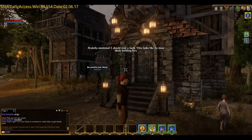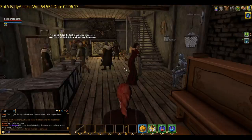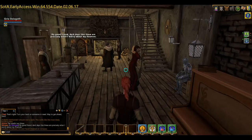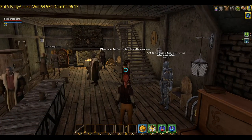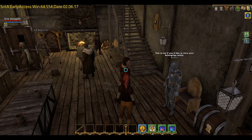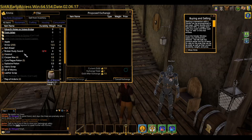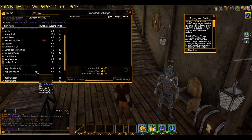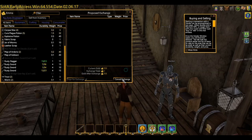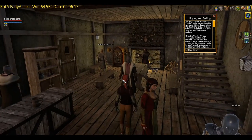We've got what looks like a bank - hold on, it's actually an inn, but we do have a banker robot droid. Let's talk to the barmaid, as all fantasy inns require. You've got the option to sell stuff - so you could sell a rusty broken sword - and when you transfer stuff you sign to confirm you're happy. You actually get a little signature, which is pretty good.